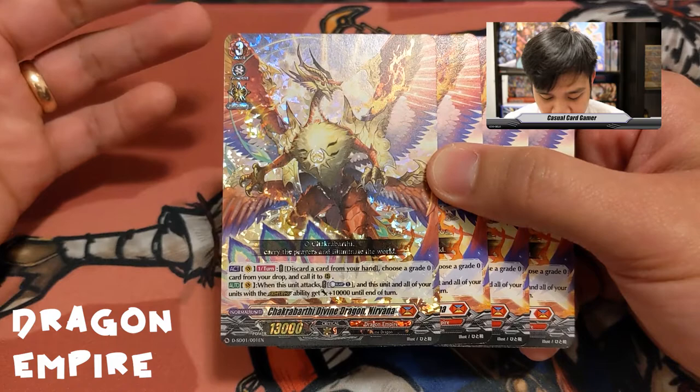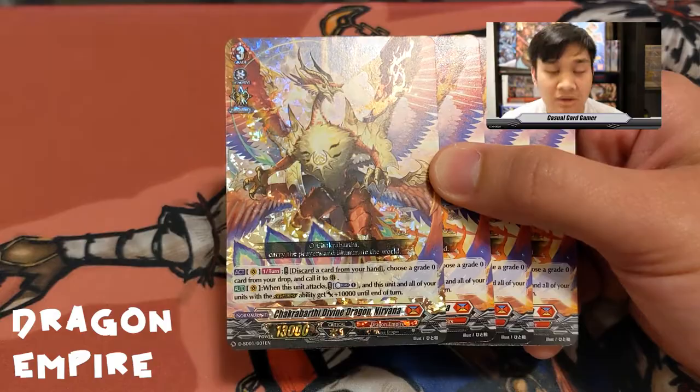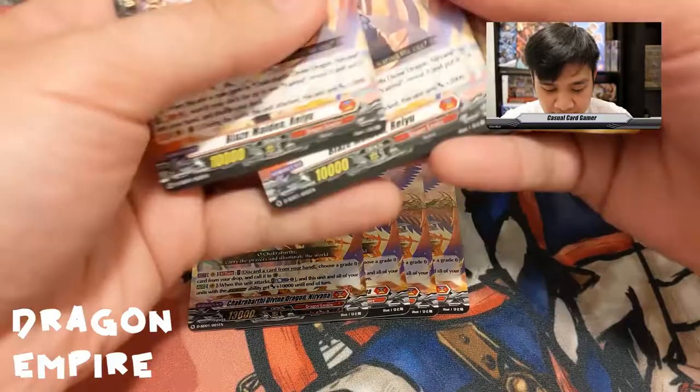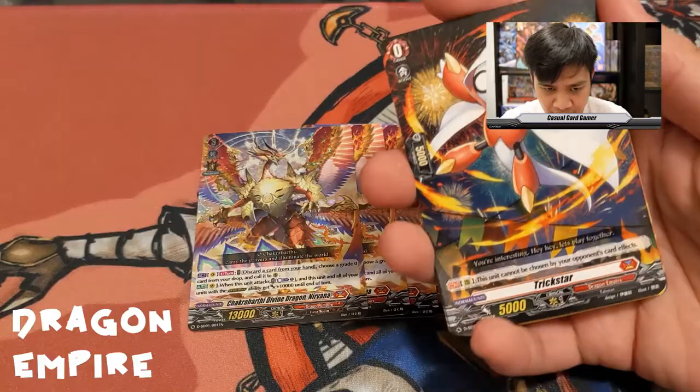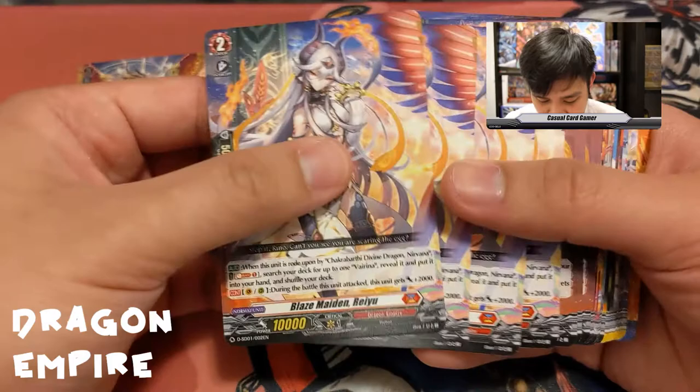Nirvana's first ability is: act — discard a card from your hand, choose a grade zero card from your drop and call it to rear guard. Its second ability: when it attacks, counter blast one — this unit and all of your units with the Overdress ability gain 10,000 until end of turn. The first ability helps you get Trickstar out of your drop zone, since Trickstar and Virena are the main parts of this deck.